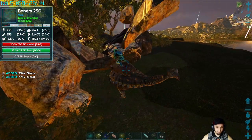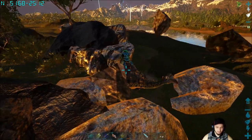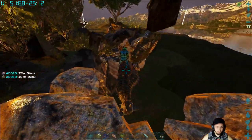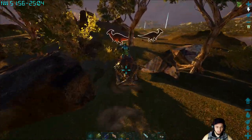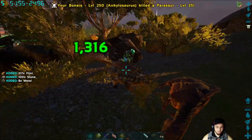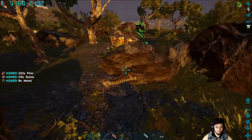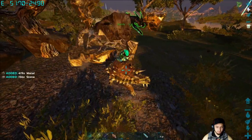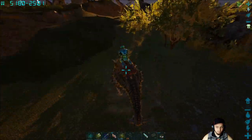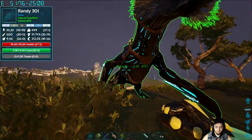You get almost a thousand metal per hit with this guy, which is really nice. He also reduces the metal weight quite a bit — that's a nice feature. You hit it a couple times and then go back and forth. I think that's pretty much it for here — there's more on that island too.